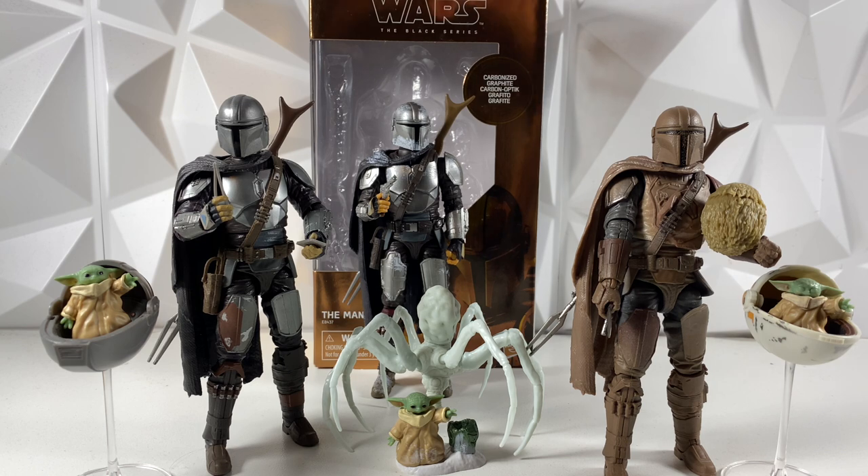Coming in second place I did give it to Snowy Mando. Snowy Mando is very, very cool — he does come with that spider, which is awesome. I'm a big fan of Black Series creatures, so it's nice to get the spider. It does also come with Grogu, but no pram for Grogu, which is unfortunate. He does come with a little stand with a little hatched spider egg. Overall though, no pram for Grogu, and this Mando also does not come with a jetpack. So because of that, he did get second.